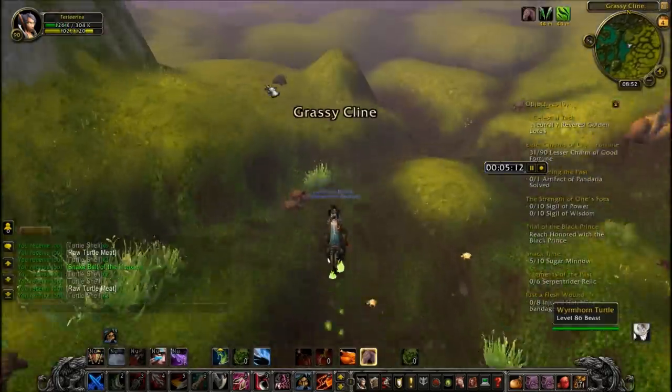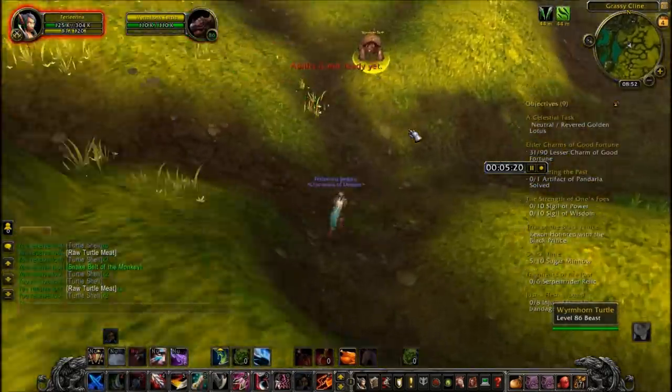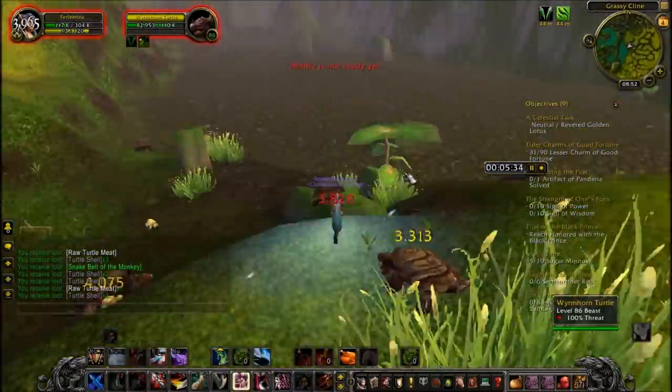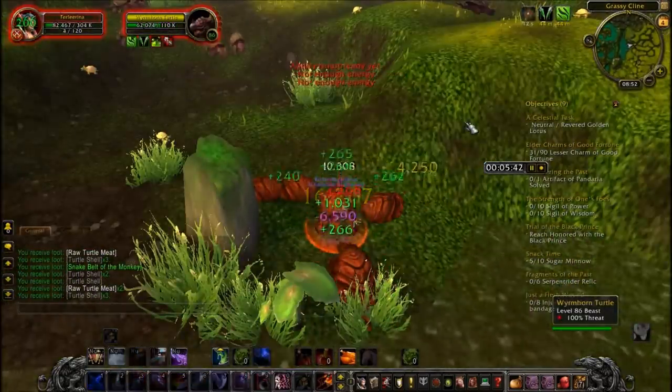Raw turtle meat is a reagent for Banquet of the Brew, which requires 1 100-Year Soy Sauce, 10 Carasang Paddlefish, 10 raw turtle meat, and 15 Mogu Pumpkin. The other recipe is Braised Turtle, which requires 1 raw turtle meat and 5 Juicy Crunchy Carrot.